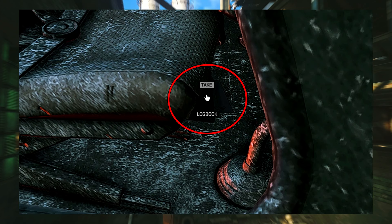Inside the cockpit, underneath the co-pilot seat, will be where the logbook is located. I will also post a picture of what it does look like when the task is active.